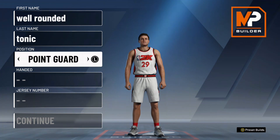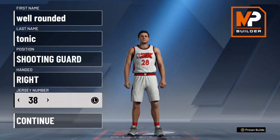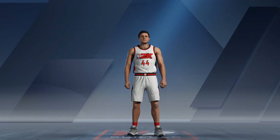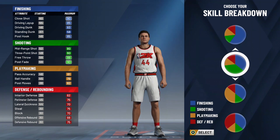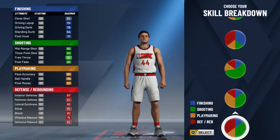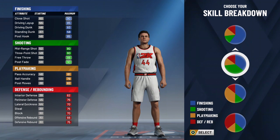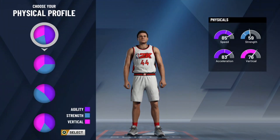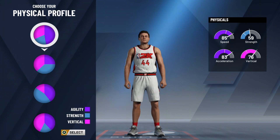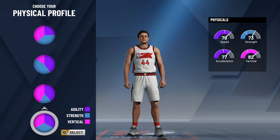What's up YouTube, I got asked how to make a well-rounded guard so here it is. You want to go shooting guard. The chart you want to go with is the slashing shooting one, which is mainly blue and green. It kind of makes sense because that chart gives you probably the most well-rounded stats out of any of the other charts.